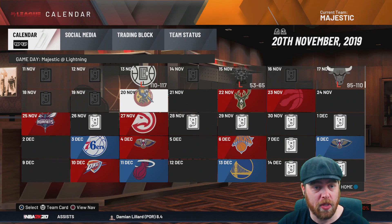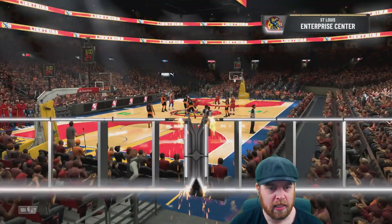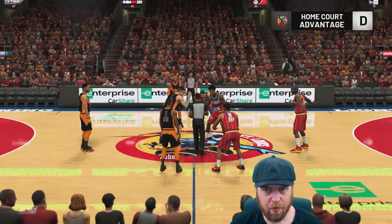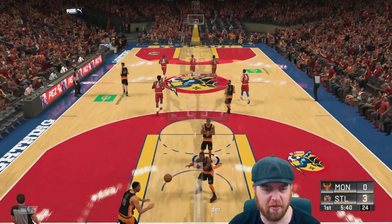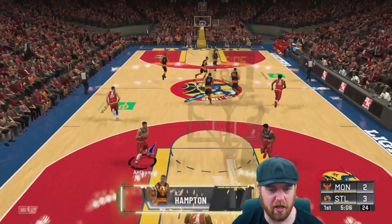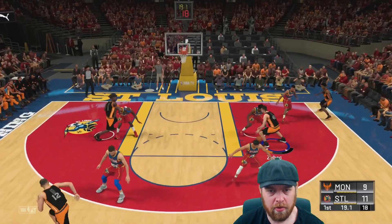Here we go at the Enterprise Centre to take on St. Louis. Can we find a victory? That is the question. We're trying hard but we gave it up in the final quarter against Baltimore. Home-court advantage for St. Louis — they open it up with a three-pointer. Points for Hampton starting it off. Pretty up and down first quarter here — just trying to stay in the game, passing it to Zubac.